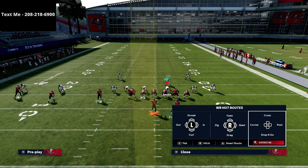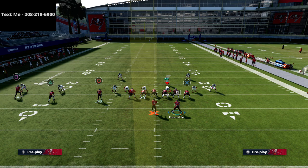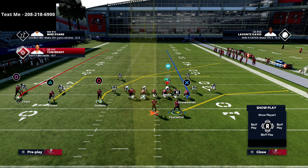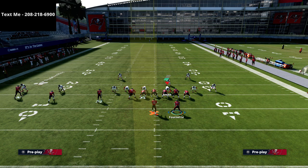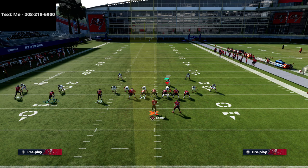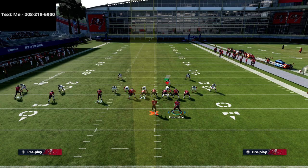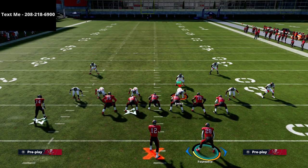We're going to put our triangle receiver on a post. If you don't have Hot Route Master, just put him on a smart route in route. Then we're going to put our square receiver on a curl. We're going to motion the running back to the left side. If we want to put the running back on a ghost route we certainly can, but if they blitz us off the left side, we're going to have a snap throw to the running back.